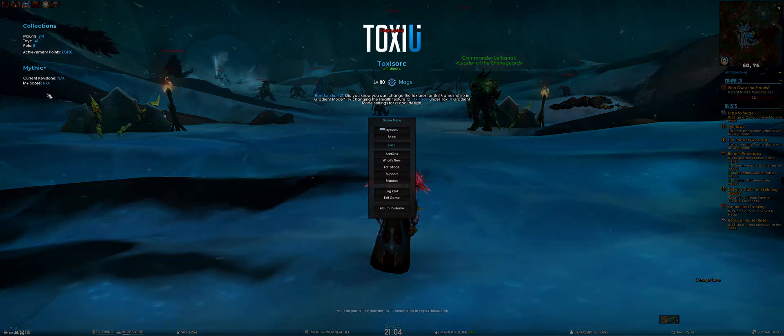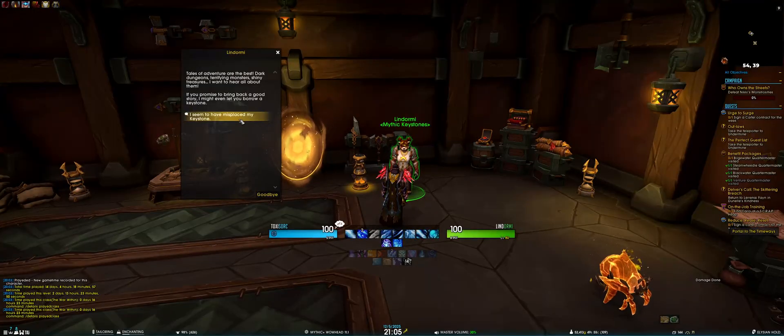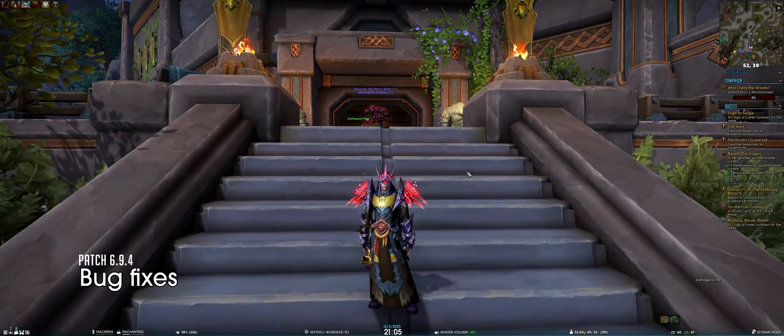I don't have any key right now, but if I quickly go to Dornogal and receive a key from this lady — after I open the game menu skin — you can see that currently I have Fester of Pain +2.